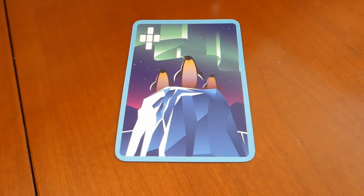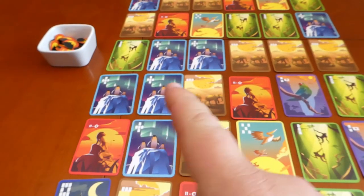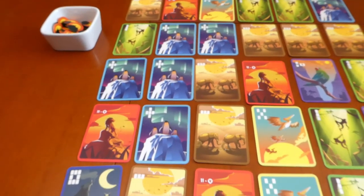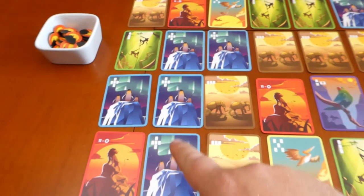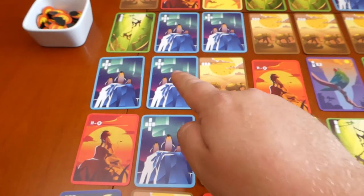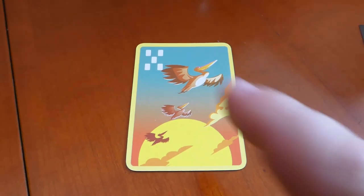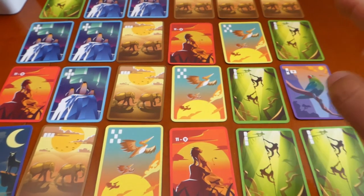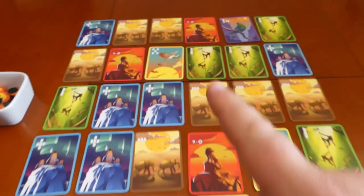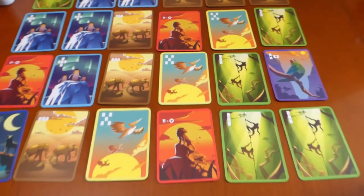Next we have the penguin card. They are going to score two points for each penguin that is in the largest cluster, and they have to be touching adjacent — not diagonal. For example we have a penguin on his own up here so we're not going to score him, but we do have a cluster of five penguins here — in this case I'll get two, four, six, eight, ten points. Then we have the pelican card. These score two points for every pelican card that is on a diagonal, and you're going to choose the one with the most in a diagonal. In this case that would get you two, four, six points for the pelicans.